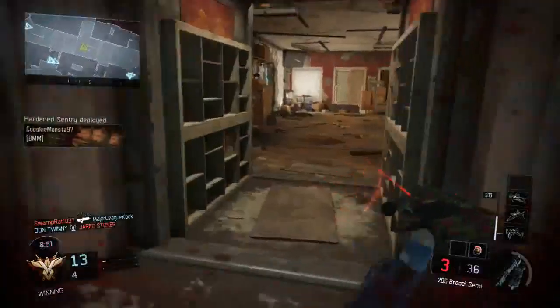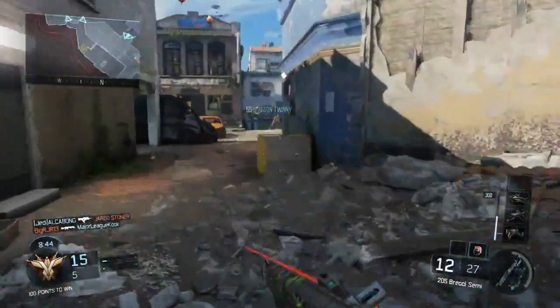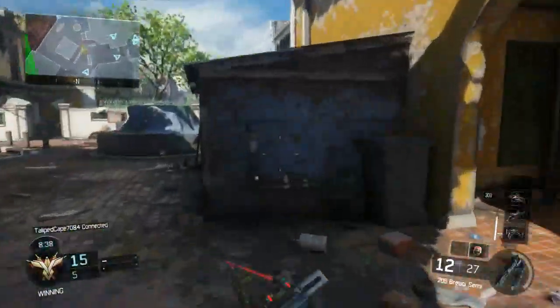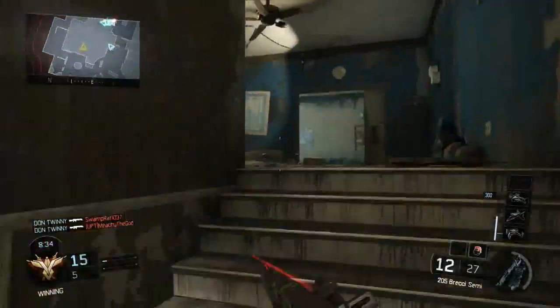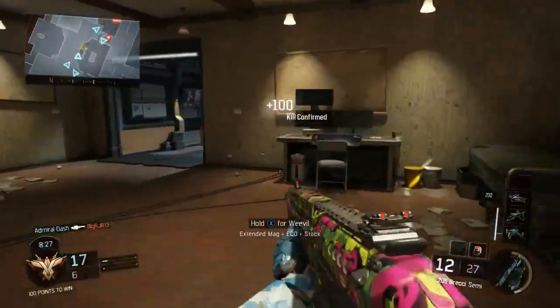Go go go go — loop around now and get him from behind. Friendly UAV inbound. Just take the frag grenade off this class, I don't even use it. Anybody in here? One tag.